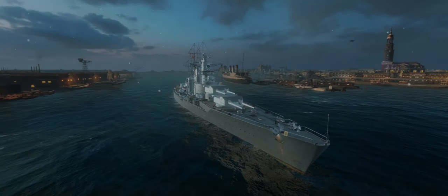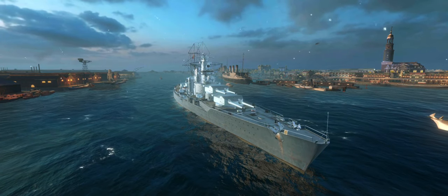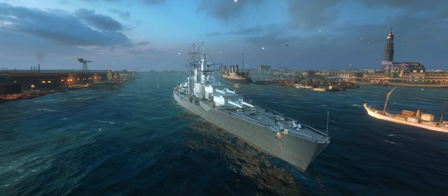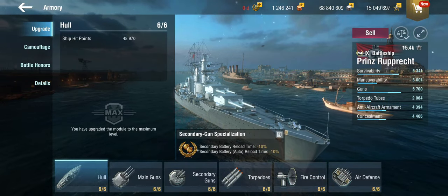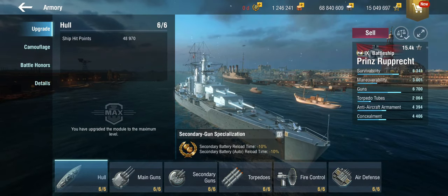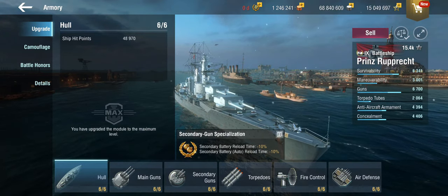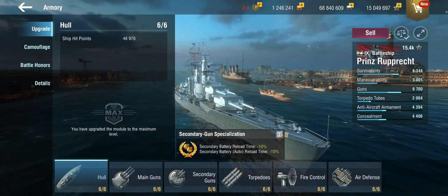Hello everyone and welcome back to World of Warships Blitz with Terry. Today we're moving one tier up on the German battlecruiser line because today we'll be looking at the Prinz Rupprecht at tier 9. And yes, somebody mentioned in the comments that I need to make another video about how to pronounce German ship names because there's a bunch of new ones, so I'll have to do an update on that. But for now let's look at this thing.